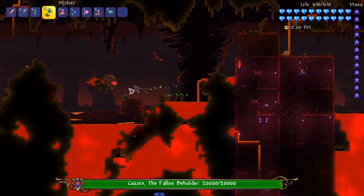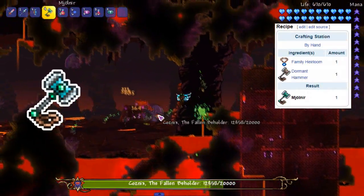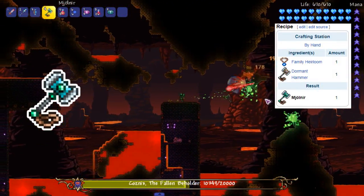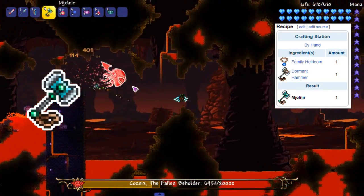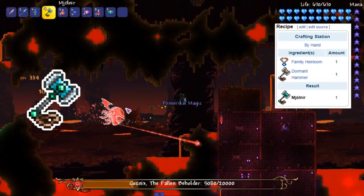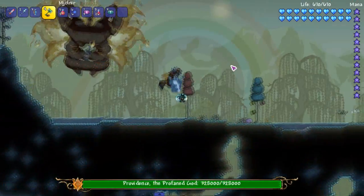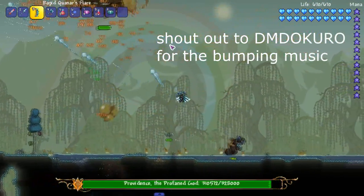The last weapon we're gonna go over is Mjolnir. This weapon rapidly throws an image of the legendary Mjolnir — hitting an enemy causes a storm of energized chain lightning. Mjolnir is a special weapon because it deals true damage and doesn't have a specific class. This means its damage values are not affected by any other damage modifications, and it also cannot receive modifiers.